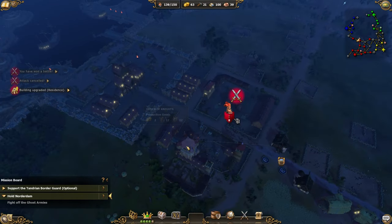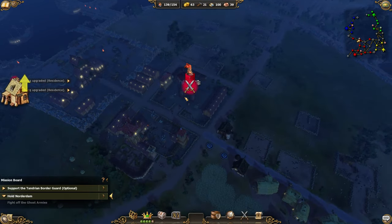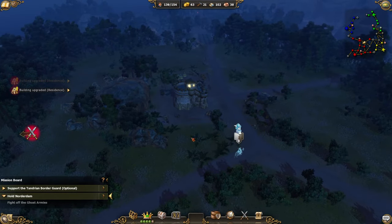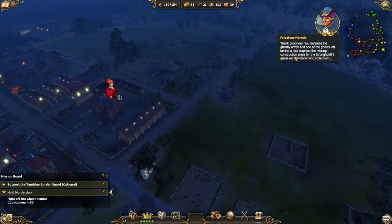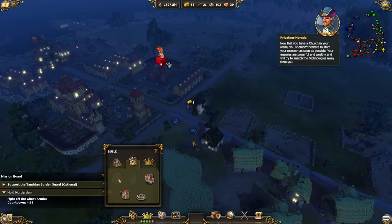A few more cavaliers are coming out — let's set it to 10 additional ones. The stronghold upgrade is complete. We can take this territory back, and the ghostly army has been defeated! One of the ghosts left behind a nice surprise — the missing construction plans for the stronghold. Now we know who stole them. With a church in the realm we should start research as soon as possible, as enemies are powerful and will try to snatch technologies away.